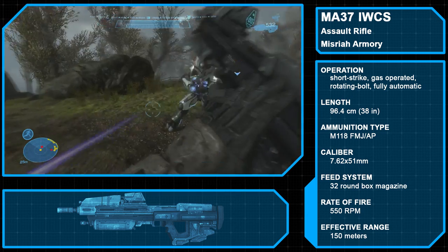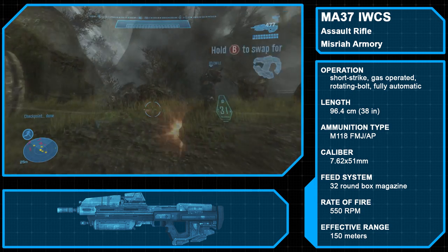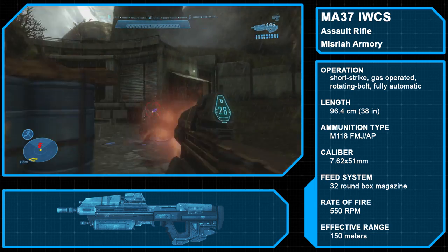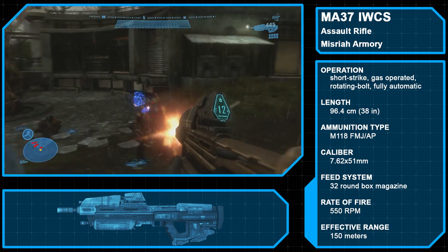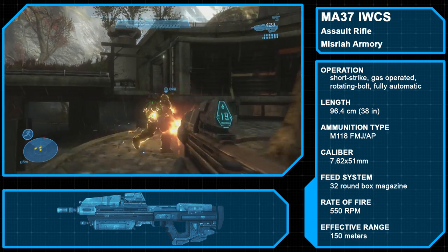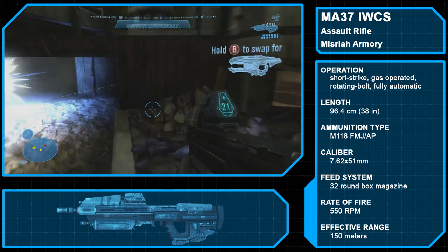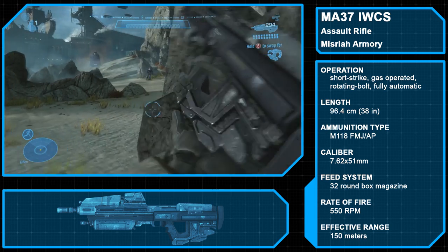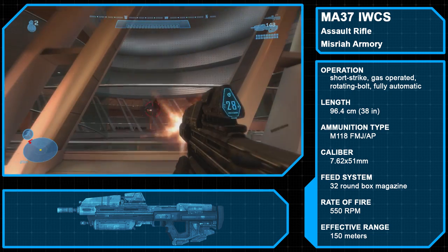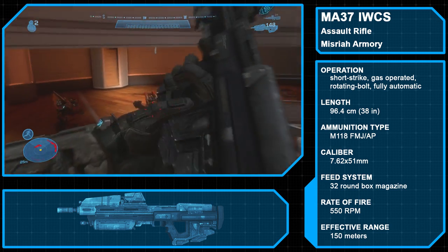Like all MA-Series assault rifles, the MA-37 features a bullpup design and is air-cooled, gas-operated, and magazine-fed. The standard magazine holds 32 rounds of 7.62x51mm M118 Full Metal Jacket armor-piercing ammunition. It features a rail-mounted ammunition counter that includes a magnetic compass and can fire 550 rounds per minute with an effective range of 150 meters. In combat, the weapon is effective at tearing through armor and flesh, though less effective against energy shields. Beyond short-range, short controlled bursts are recommended in lieu of a mid- or long-range weapon.